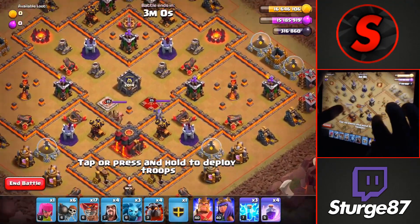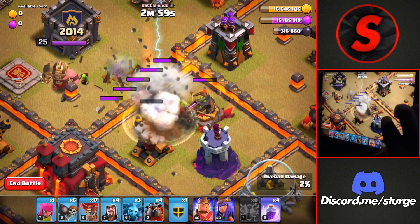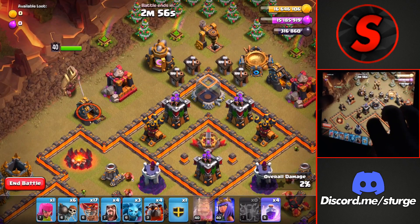To start off, head over to the queen and wait for her to loop back around over to the middle of the air defense and xbow, and then drop all 3 end spells on top of her there to take her down.